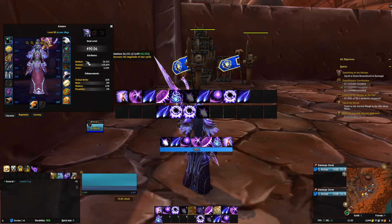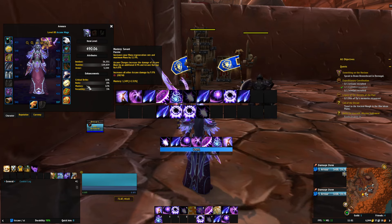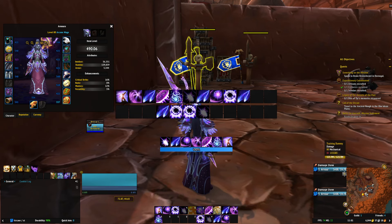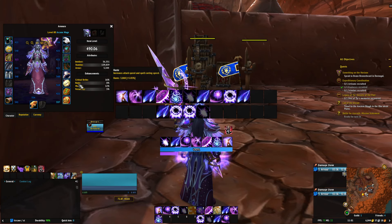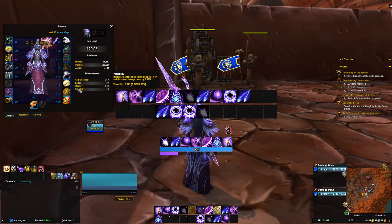Let's start off with the stats. Intellect and getting a higher item level of gear is always going to be the top priority. Once you've done that, let's take a very quick look at the secondary stats. Crit means more damage. Haste makes things happen faster. Mastery increases how much mana we have and our mana regeneration. We also have Arcane Charges — there are one, two, three and four possible Arcane Charges. Arcane Charges increase the damage of Arcane Blast and Arcane Barrage, two of our main spells, and also all of our Arcane damage. Versatility increases damage and healing done, and decreases damage that we take.